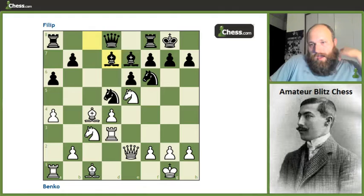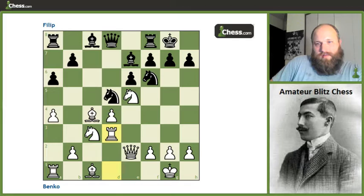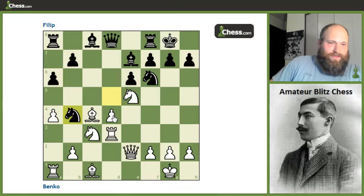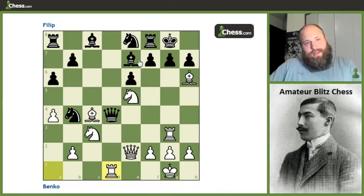After bishop d7, perhaps the best thing black could have done was admit that playing the knight to d5 was a mistake. Instead of bishop d7, he could — and it looks odd — just play the knight back. This means that if white really wants to go for the rook lift and swing it over to the kingside, he's going to have to invest a pawn. So after rook g3, the queen can grab the pawn, and then we play bishop h6, forcing the knight back to e8, and then rook d1.